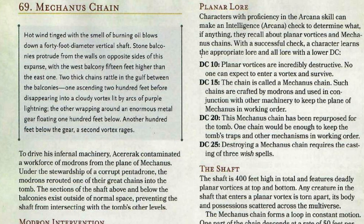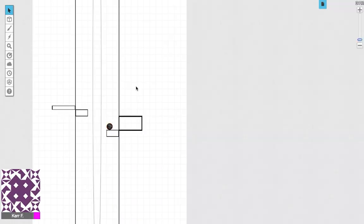Mechanus is a world of complete order full of clockwork machinery. At DC 20, characters know the Mechanist Chain was repurposed for the tomb and one chain is enough to keep the tomb's traps and mechanisms in working order. At DC 25, they know that destroying a Mechanist Chain requires casting three Wish spells — and that only a very high-level wizard can cast Wish. Since Serac commands this tomb, if he can create this chain and take it from a separate plane, he clearly has the potential to cast Wish as an incredibly powerful wizard.